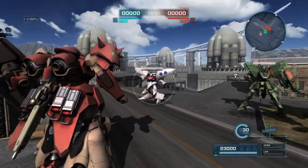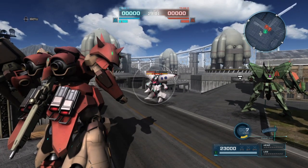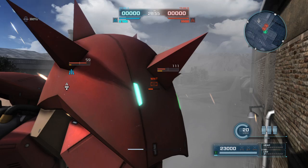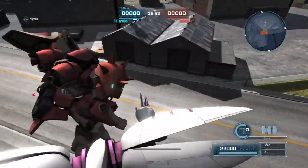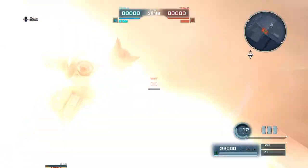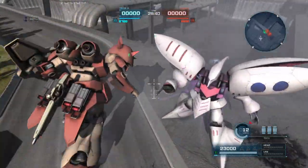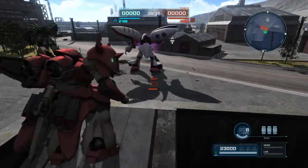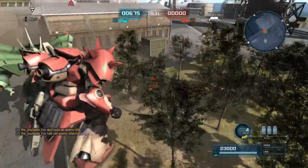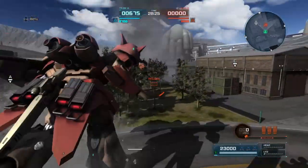Looking at the Vulcans — pretty good stagger accumulation. It does take a good amount to get the stun, but they're very useful since you can boost while firing them. Now for the Mines — they fire in a burst, coming down slowly and descending to the ground until they explode or until someone runs into them. They have a decent blast radius and are good for getting a stun. You can also fire them while boosting.